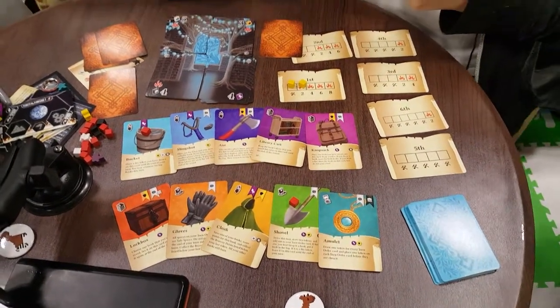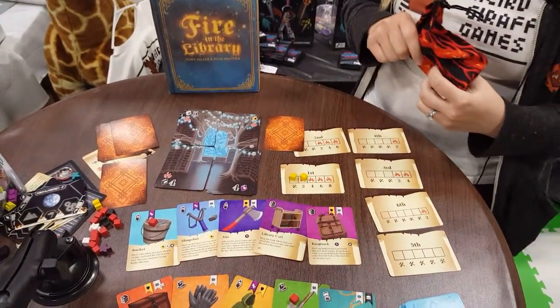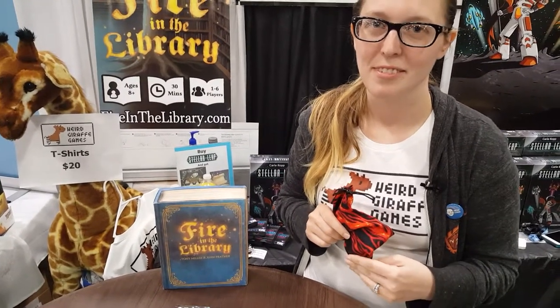There's a lot of game in that package, and Fire in the Library is coming soon. Carla also has Stellar Leap, which is out right now and available at Stellar-Leap.com. Thank you for taking time to talk about these wonderful games — this is Carla for Weird Giraffe Games. Stay tuned to Jumbo Lot Plays Games at JumboLotPlaysGames.com for more convention coverage.